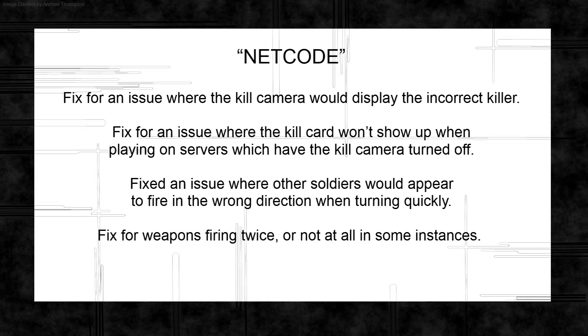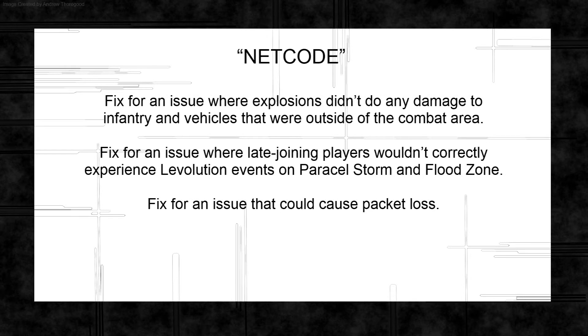The firing-twice issue was most noticeable with rocket launchers — you'd fire a SMAW and then the animation for it firing again would go off, but you'd only have one missile in the air. They fixed explosions not doing damage to infantry and vehicles outside the combat area, such as AA or rocket artillery hiding in their own spawn. They also fixed levolution on Paracel Storm and Flood Zone, where joining mid-round could cause a desync on the destroyer event, and fixed an issue causing packet loss.